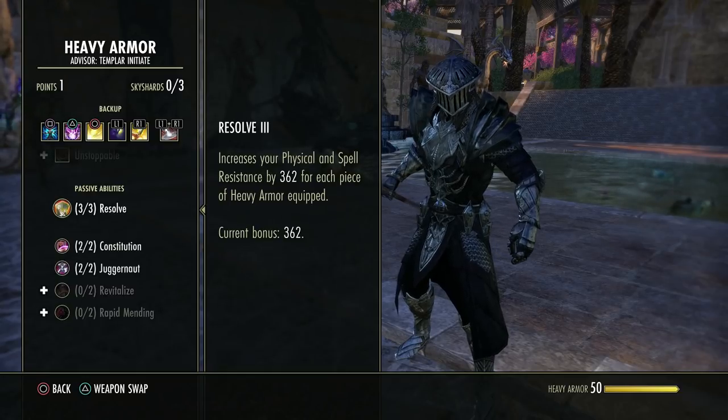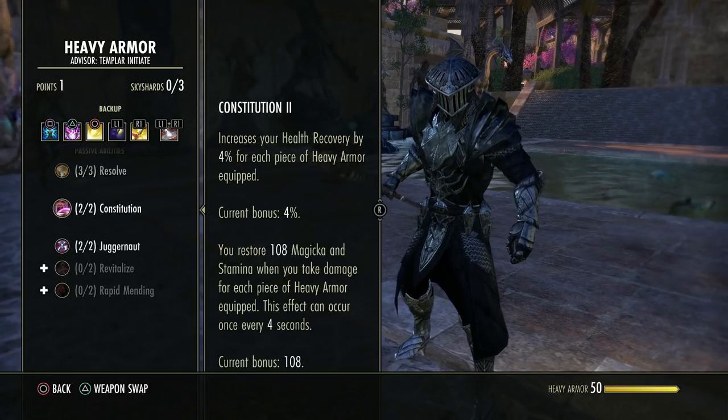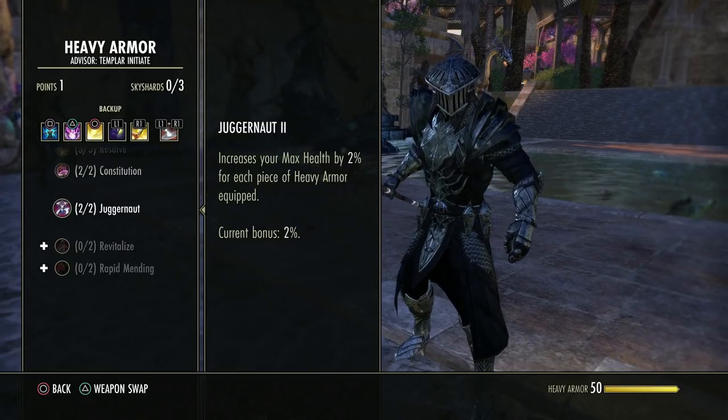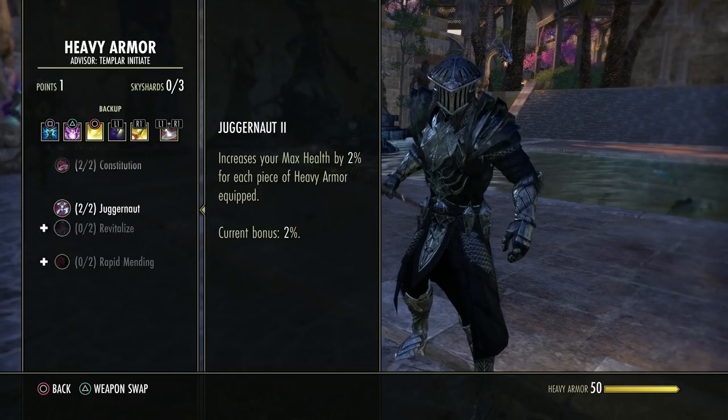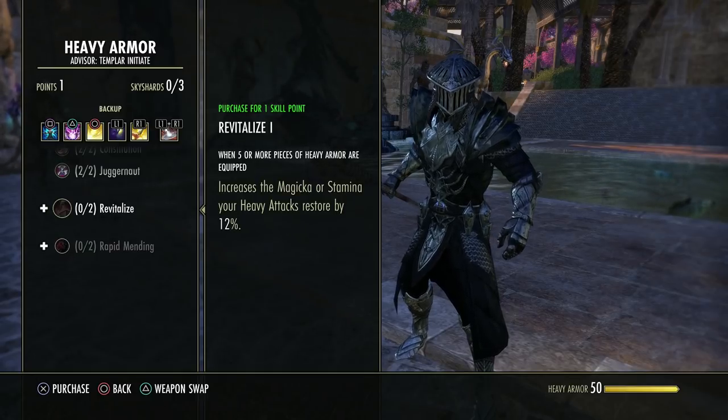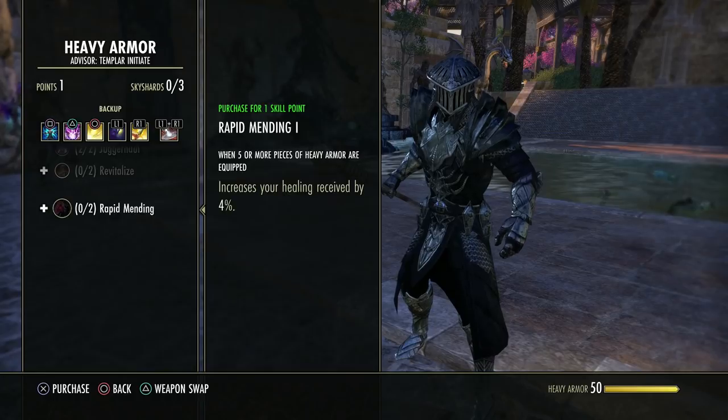Movement speed bonus and dodge roll cost reduction. Although it looks low on paper, it helps sustain a lot. Heavy armor: resistances for both magical and physical scale with pieces worn — more is better. This increases health recovery and gives resources back for being hit once every 4 seconds: 108 base magicka, but with race passives it adds up. Health bonus up to 14% with seven pieces. This increases heavy attack return for magic and stamina up to 25% with five heavy pieces.